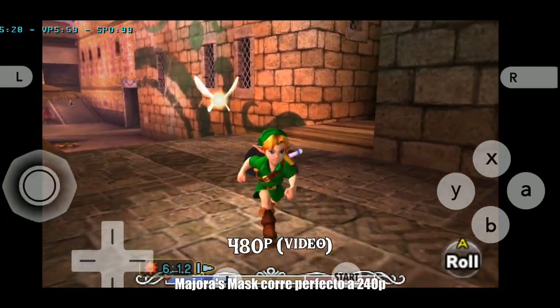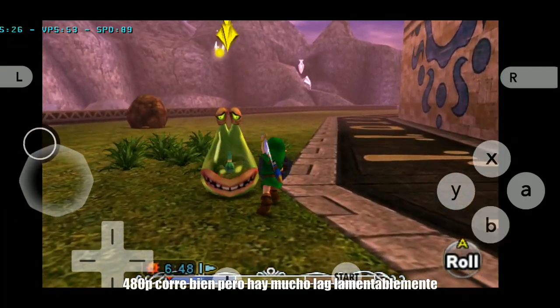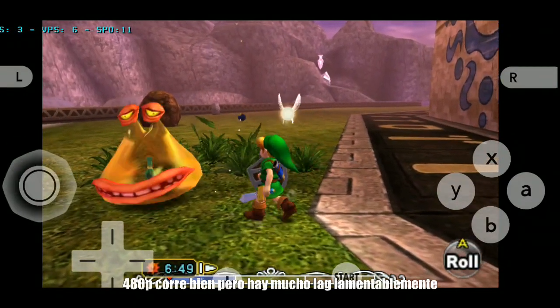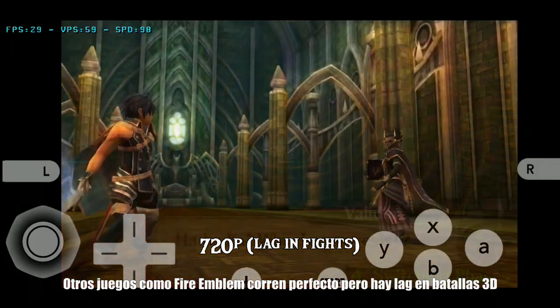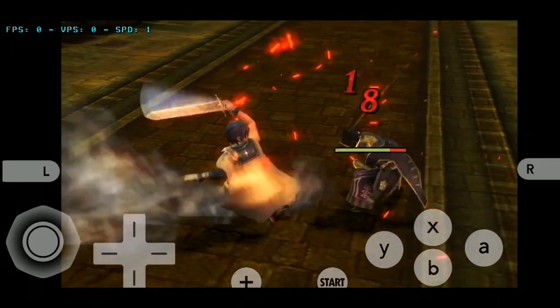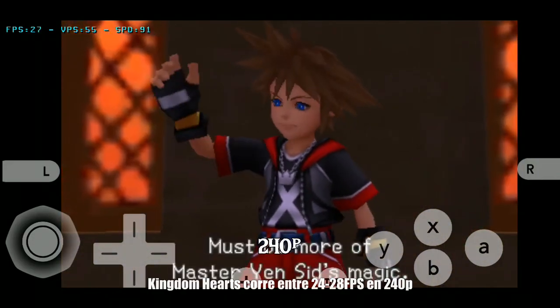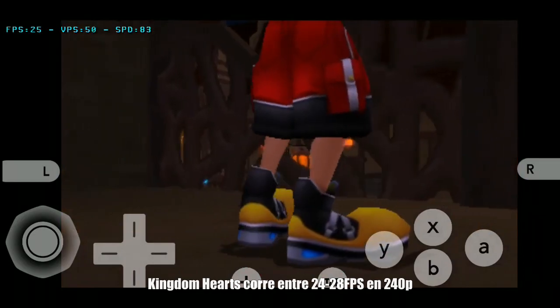Majora's Mask runs perfect but at 240p. 480p runs fine but there are a lot of subtle stutters. Other games like Fire Emblem run perfect but there is a lot of lag in 3D fights. Kingdom Hearts runs between 24 and 28 fps at 240p.